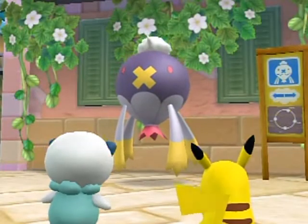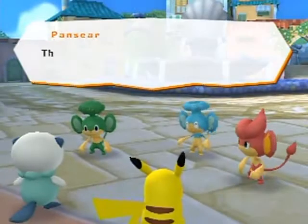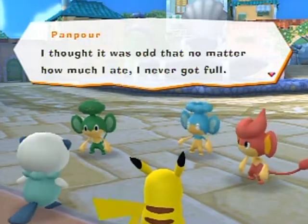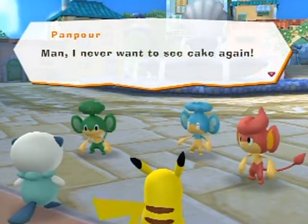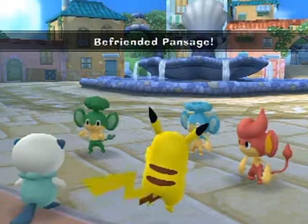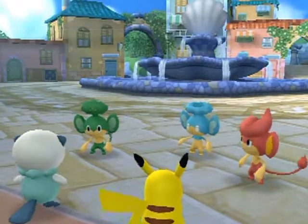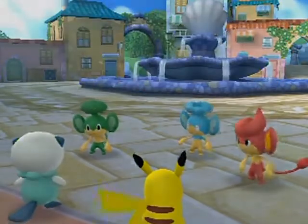After the loading screen we're at Cove Town. Pansage talks to us: 'That means all three are together! The cake in Wish Park was cursed — no matter how much I ate I never got full.' Now Pansage, Panpour, and Pansear are all befriended. We're headed to the Arbor Area — the gate is straight ahead at the end of this road — but not just yet.